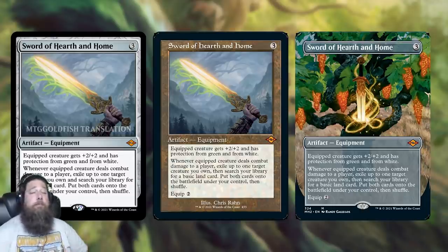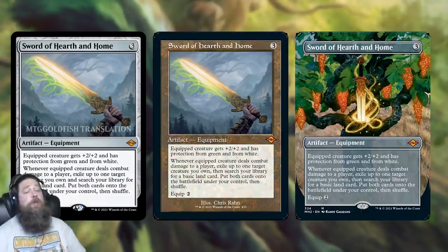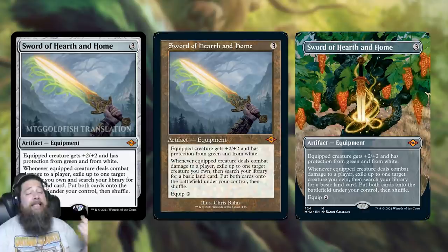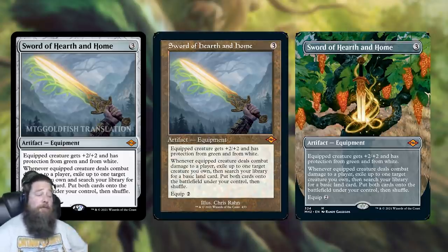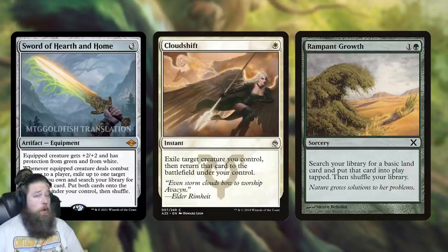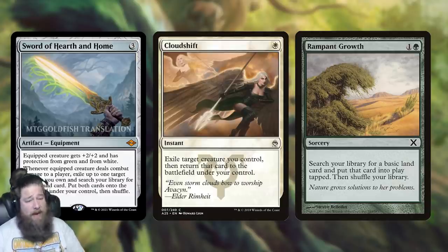Sword of Hearth and Home is actually pretty sweet. It's three mana, two to equip like every other Sword, gives an equipped creature +2/+2 and protection from green and white. When the equipped creature deals combat damage to a player, you get to exile up to one target creature you own, search your library for a basic land card, put both cards onto the battlefield under your control, then shuffle your library. Essentially, with its combat damage trigger, you're getting a Cloud Shift — flickering one of your own creatures to reuse its enter-the-battlefield trigger — and also a Rampant Growth, which makes this sword pretty powerful.